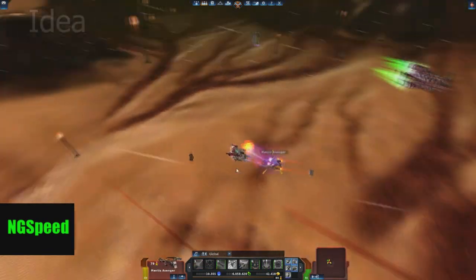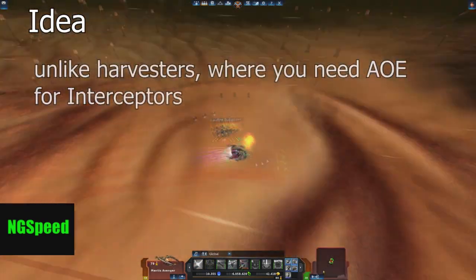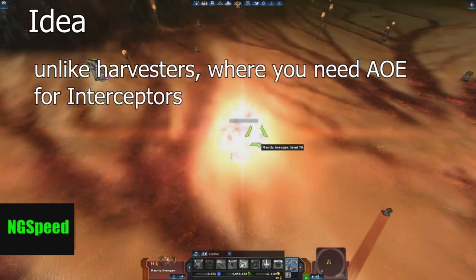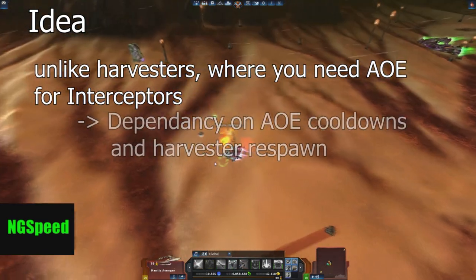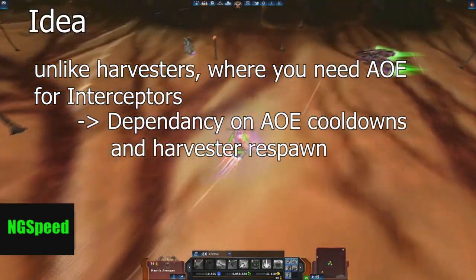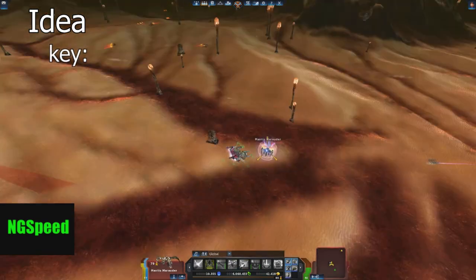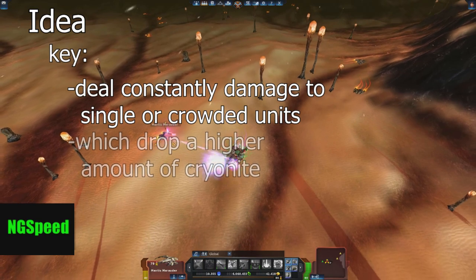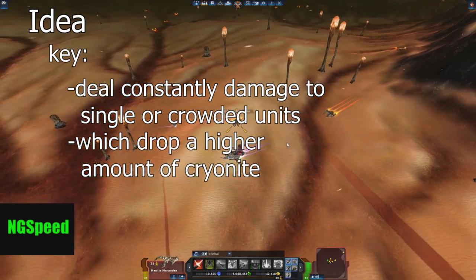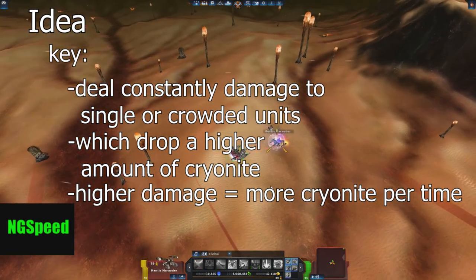The idea behind grinding in the 4th ring is, unlike Harvesters where you need AOE damage to clear the interceptors — which makes you dependent on AOE cooldowns and Harvester respawn — the key is to deal constant damage to single or crowded units, which drop a higher amount of Creonite. The higher the damage, the more Creonite per time.